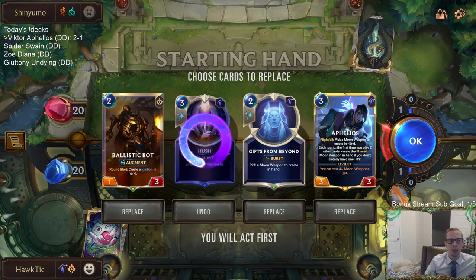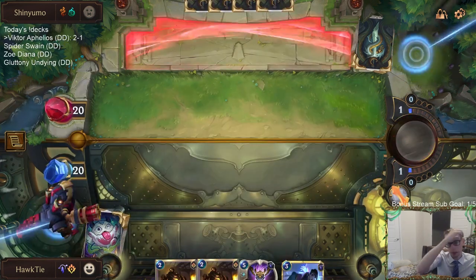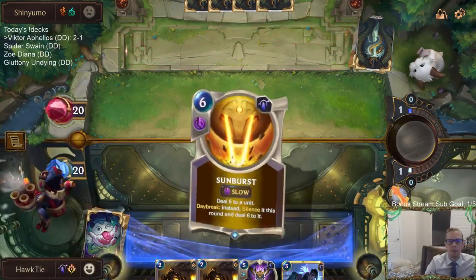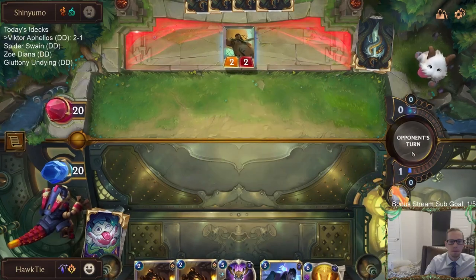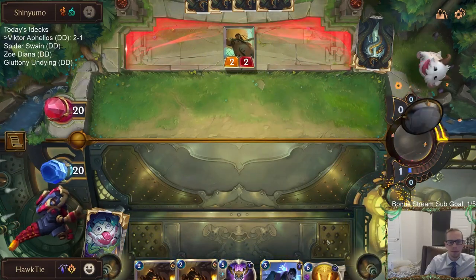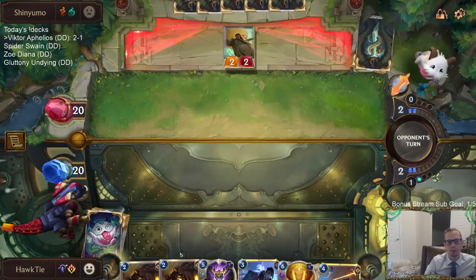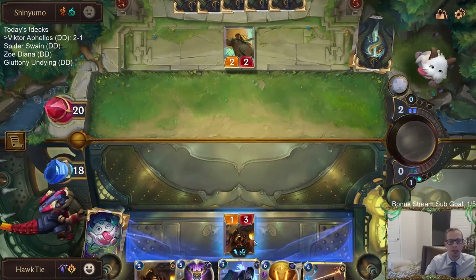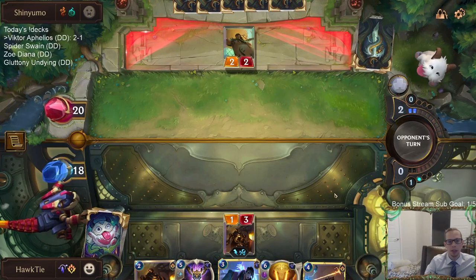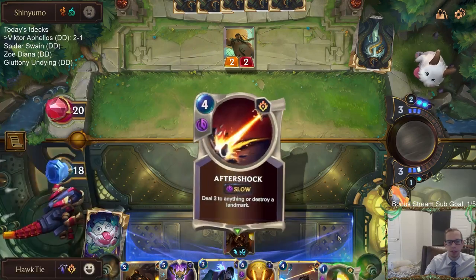Probably use Gifts to get another Bot - then I have this Moon Weapon already. I can see Pack Your Bags messing me up pretty bad. My game plan is just to sit back and accrue value with creating cards turn after turn. And so if they just go wide, Pack Your Bags - I can definitely see me losing to that.